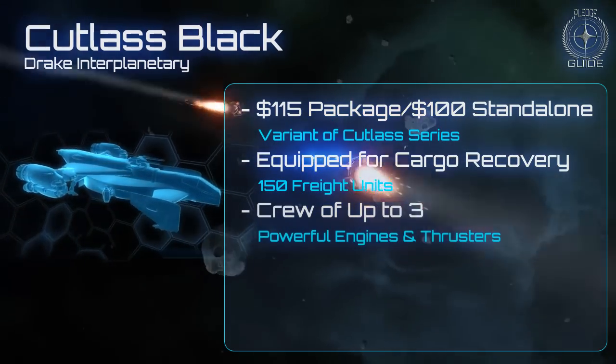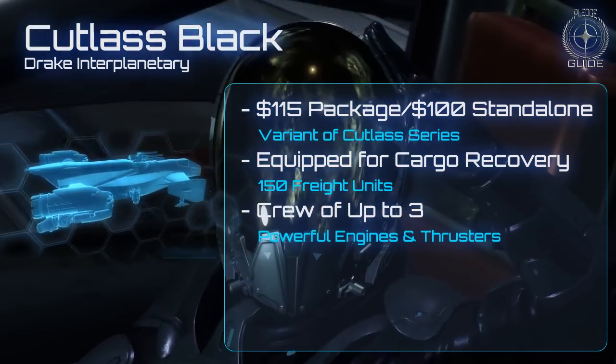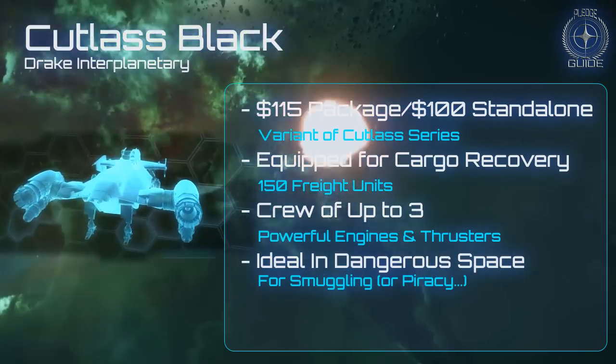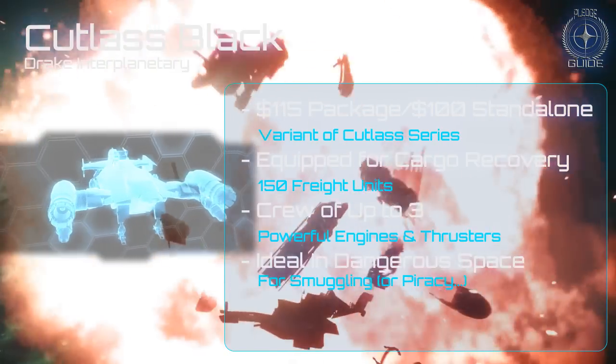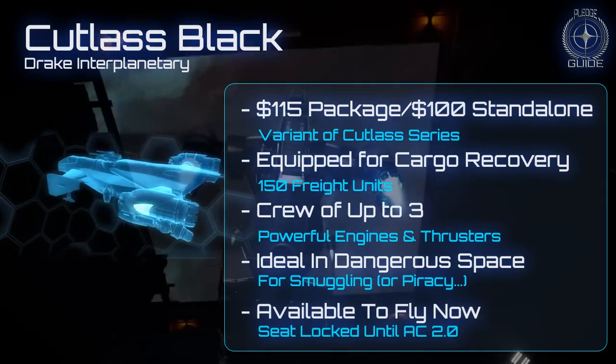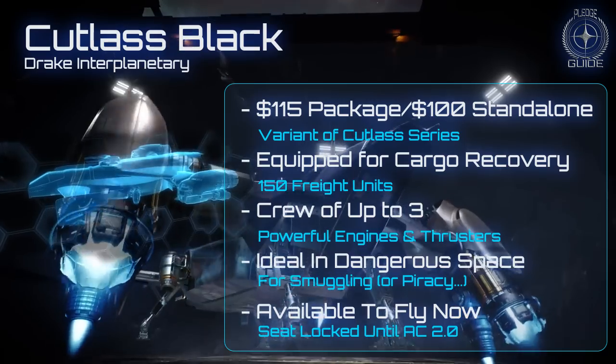It can fit a crew of three, and boasts powerful engines and manoeuvring thrusters, which should still perform well even when laden with cargo. This ship would be ideal for smuggling sensitive cargo or trading in more dangerous parts of space. The Cutlass is available both in the Hangar Module and in Arena Commander. However, it will be seat locked to the pilot until Arena Commander 2.0.